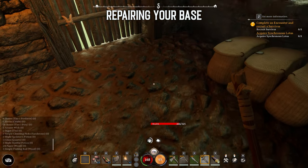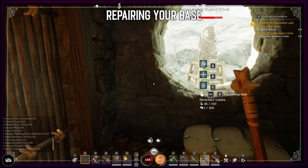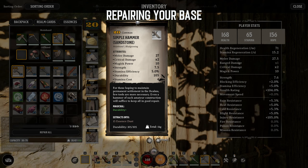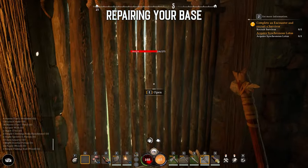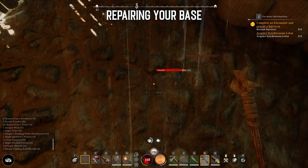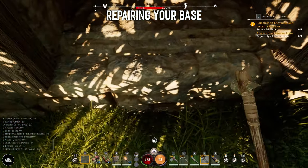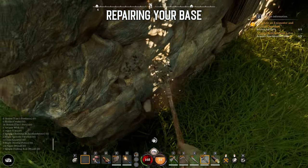Structures and placed items can take damage. If you rush through the tutorial hints and don't read every item description, you might have missed that in order to repair things you need a hammer. Once crafted and equipped, simply hit the structure or placed item to repair it. We often had difficulties repairing foundations, and even crouching and hitting the floor didn't do anything. One thing that worked for us was trying to reach and repair the foundations from the outside.